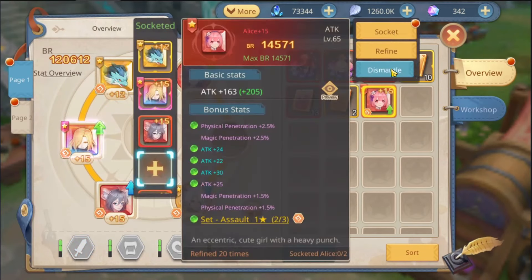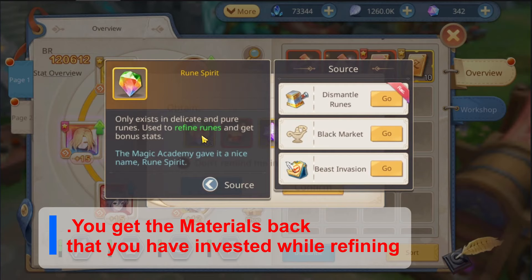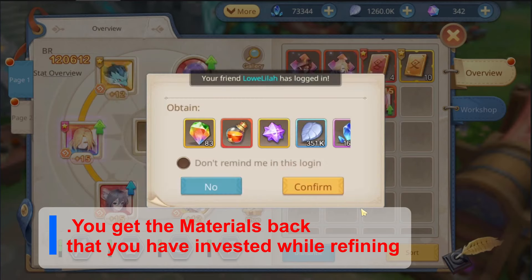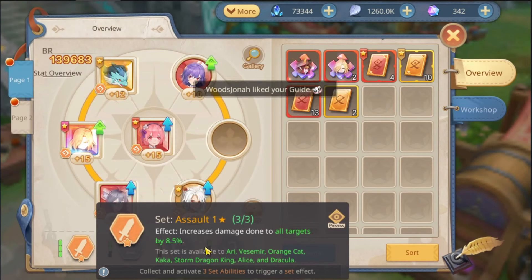Another thing that you get from dismantling is the materials that you invested in to upgrade this rune. So the rune spirits that you are lacking most of the time — you get them back and you can redo this process again until you get the sets that you really want.